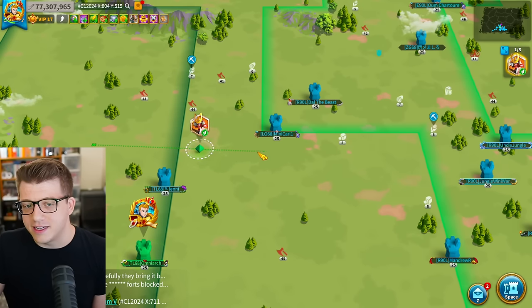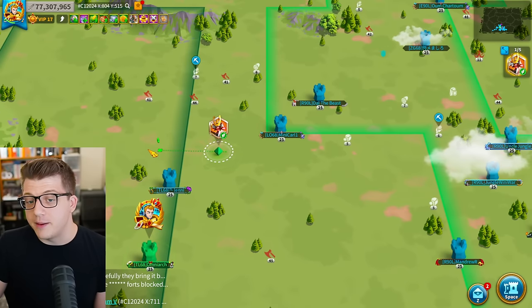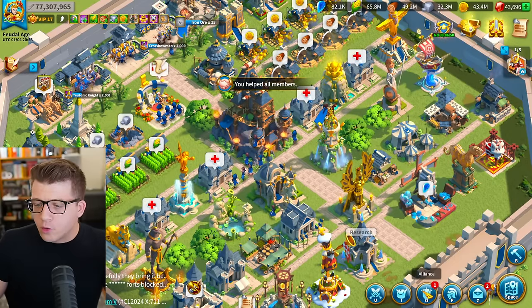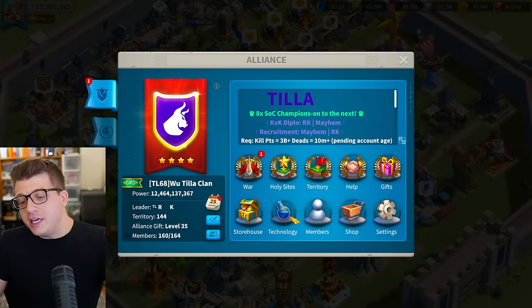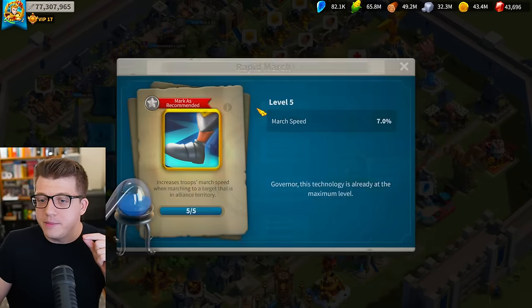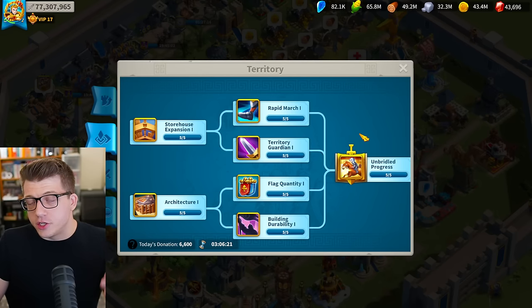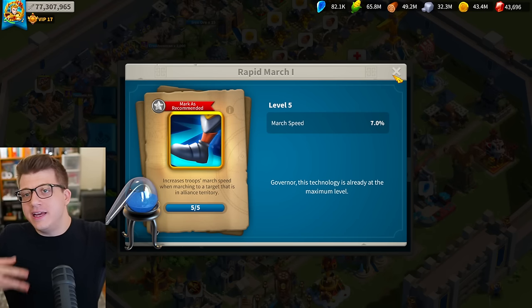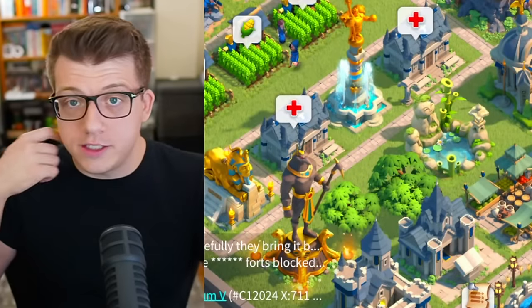Obviously don't go out of your way to click on far-away alliance territory — the fastest path is still a straight line. But if a straight line happens to pass through alliance territory, it will be faster. This bonus comes from the Rapid March alliance technology, which increases troops' march speed when marching to a target in alliance territory. You don't get this bonus on coalition territory because it's exclusive to your own alliance.